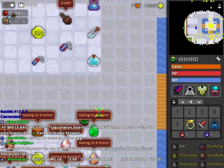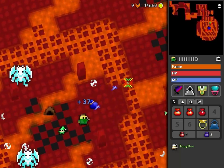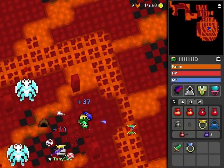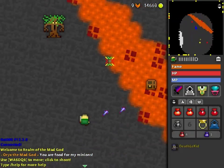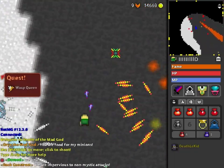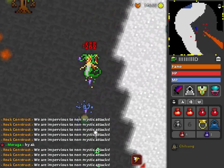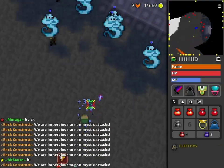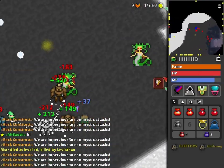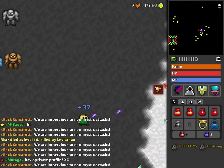Heal obviously heals your HP. Magic heal restores your MP. Electric paralyzes your enemies, and the different attacks attack. Both heal and magic heal are clearly the two best abilities for your pet unless you're doing something very specific, meaning these should be in the first two slots of abilities. I would argue that putting heal in the first slot is better because there are soft caps on mana based on the mana usage of the different class abilities.